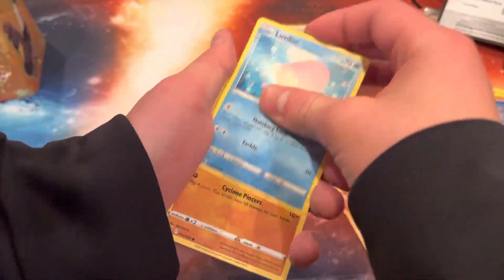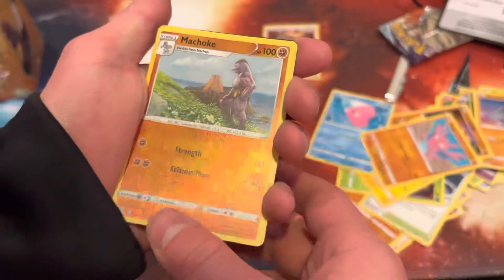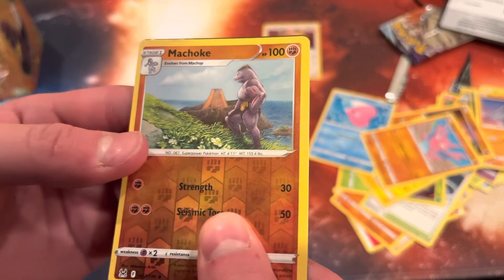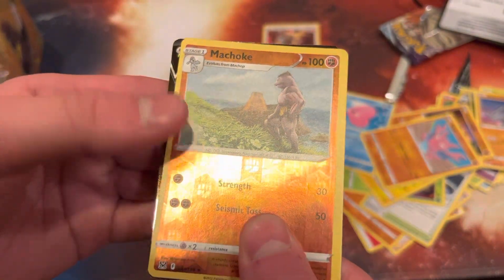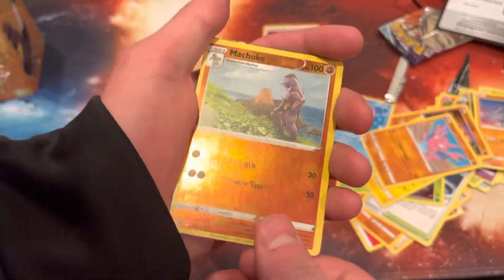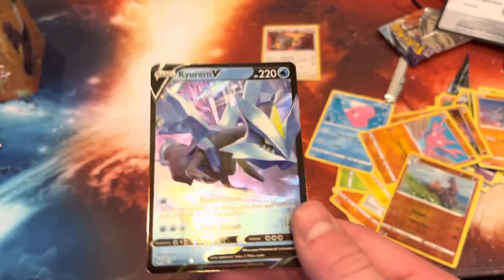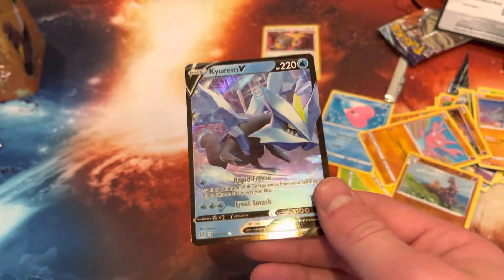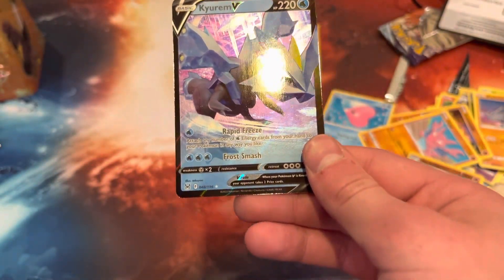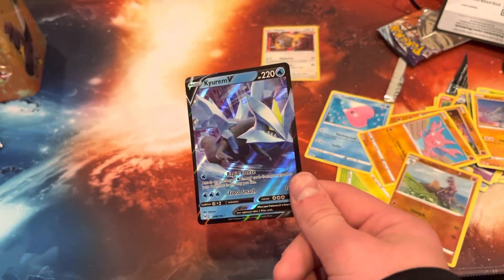Icon electric, Gligar — hold on — no, Gliscor! Oh my god! And we got Machoke — wow, I'm a choke, not even Machamp. But you can kind of see — I told you we were gonna get something good! I can just magically know what's gonna be in the pack. And we got — okay, well it's better than a non-holo, but it is just an A card. We got a Kyurem — don't know what that is, but yeah, we at least got something.